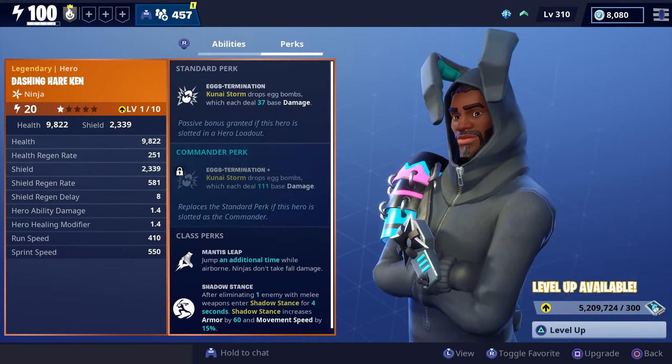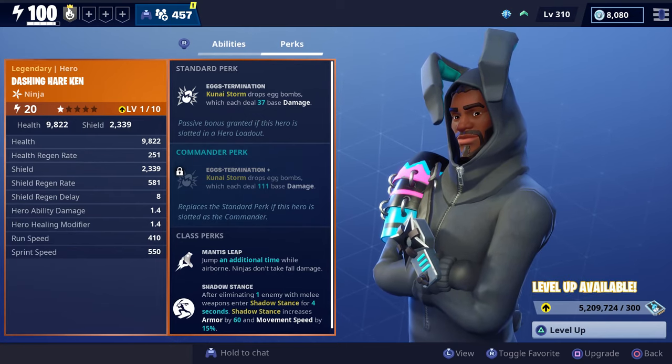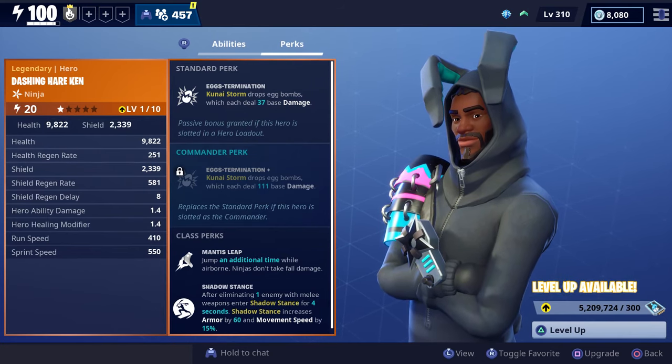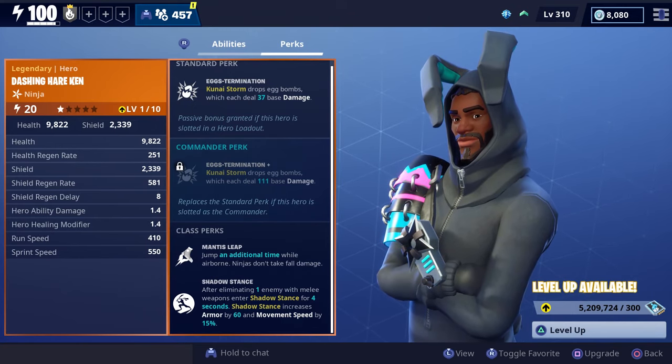For a standard perk he has Extermination, which makes your Kunite Storm drop eggs that deal 37 base damage. His commander perk makes your Kunite Storm drop eggs that deal 111 base damage. And just like with other ninjas he also has Man Asleep as well as Shadow Stance.